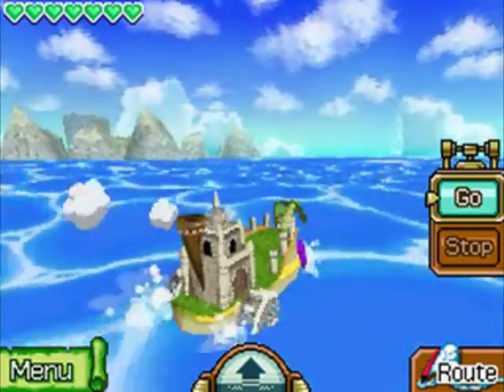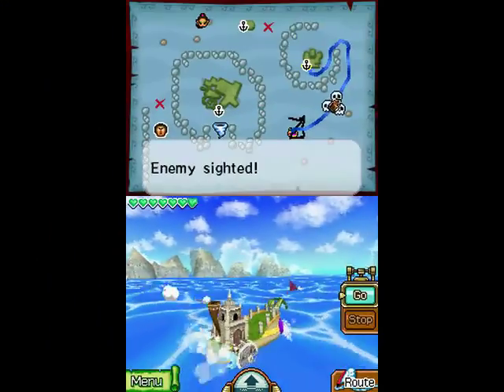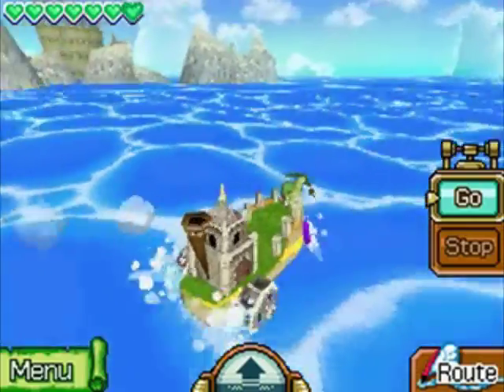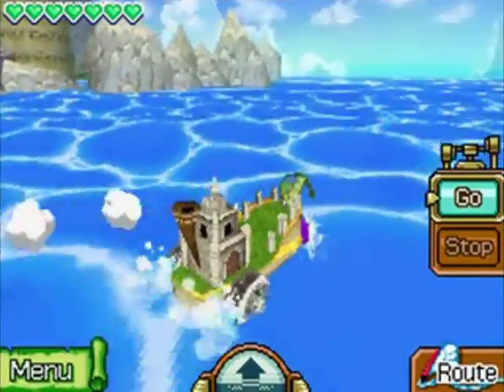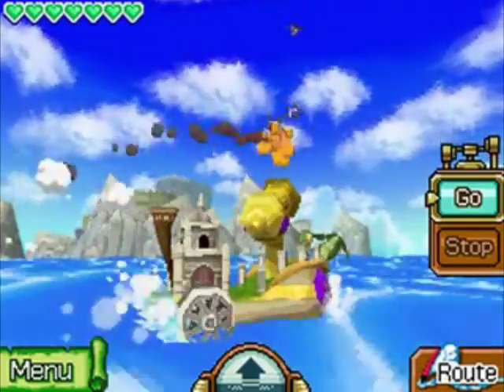So we have to make our way around here. Unfortunately, I'm fairly sure we're going to encounter some pirates on the way, so I might make a pit stop to get the pirate's treasure. We're also apparently going to encounter sharks for about two seconds. The enemies in this sea are really, really finicky — they'll show up for two seconds and then go away, and then another one will show up two seconds later. Why can't you just be consistent?